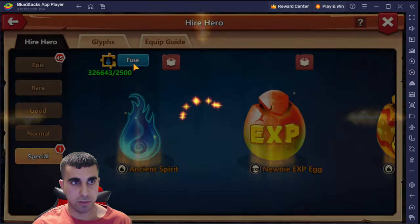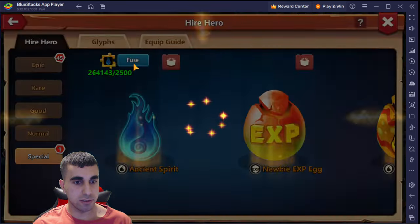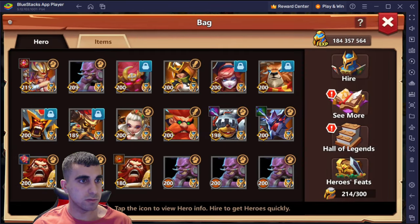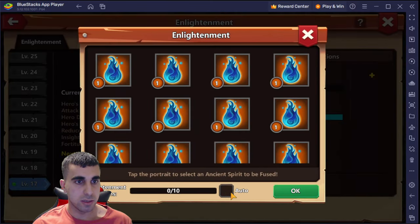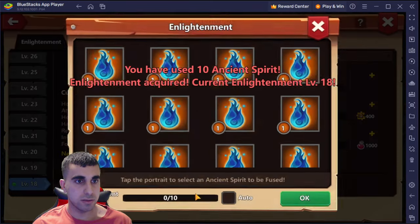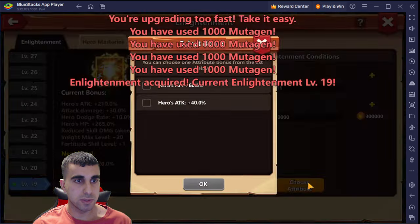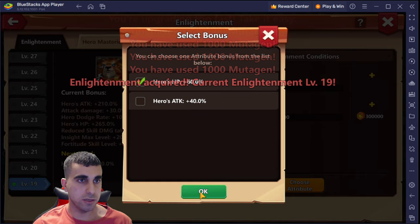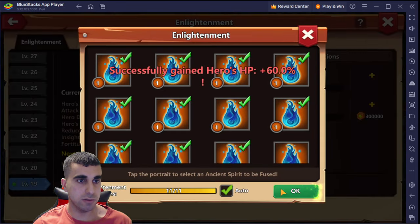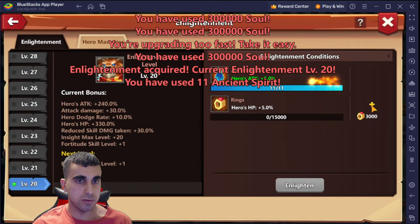My goodness, my ancient spirits - I'll just go all in and grab as much as possible. As you can see, you unlock everything now. You can do hero HP and attack, but once you get to 25 you get everything unlocked anyway, so there's no issue there.